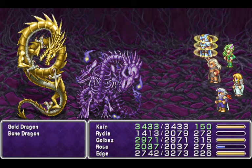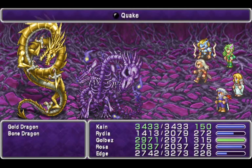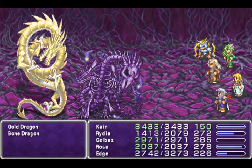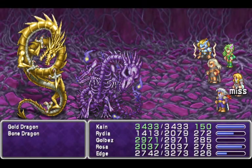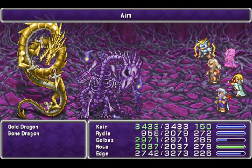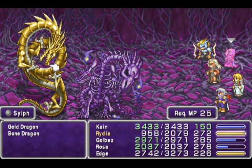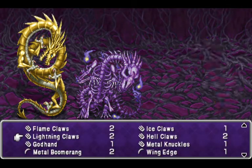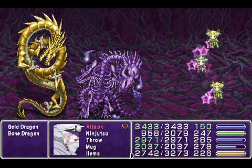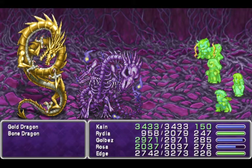Gold Dragon will inflict Hold — that's a thing it does. Rosa cannot be held. There's no stopping her. I have been using this for too long. Let's swap back. Edge can use the God Hand — this is something I didn't think was possible, but it is.